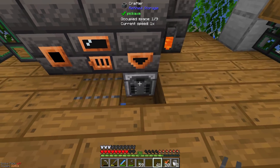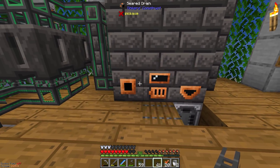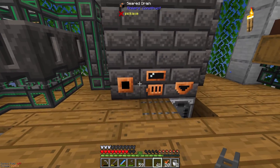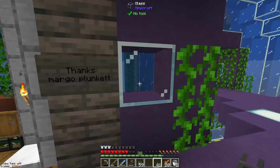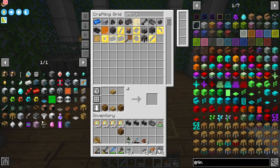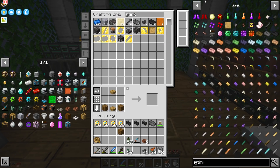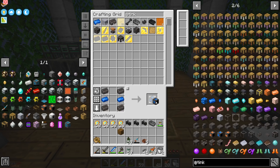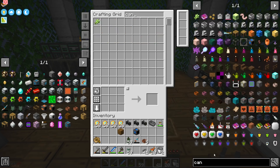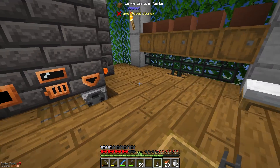Now I should be able to set the crafter in here, and we still have another step — how are we going to automate the smeltery? Because I don't want to be pulling out clay and throwing it in here manually. We need to filter that out, and there is a very interesting way of doing that with Tinkers that I absolutely love. Now that we have cobalt, there is a drain called the seared duct. This allows you to use a can, which we can make with copper.